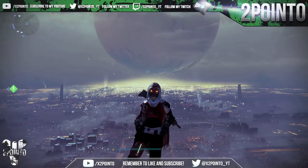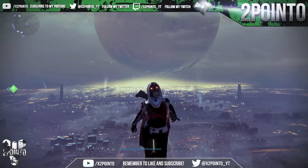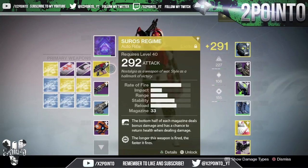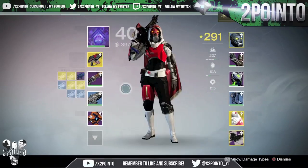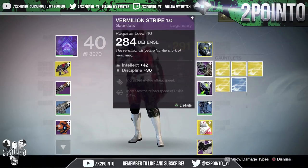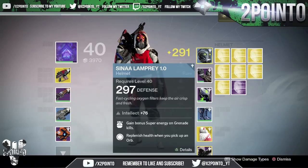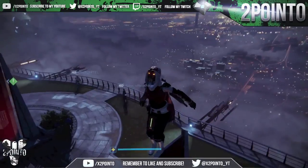What is going on guys, 2.0 here, and in today's video I have 20 exotic engrams to open for you, along with a legendary and a couple of blues as well. If you have a look at my character, we can see I have three exotic primary engrams, four exotic special engrams, two chest engrams, four gauntlets, and a total of seven exotic helmets and one legendary — a grand total of 20 exotic engrams, one legendary, and 13 blues.